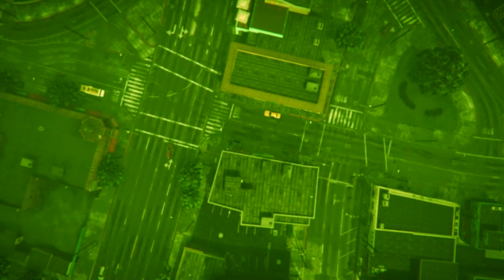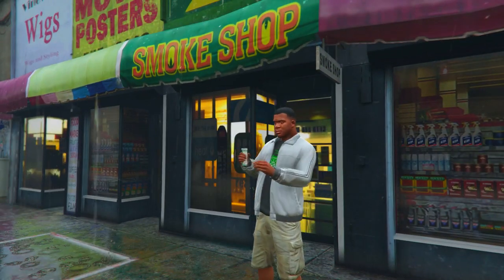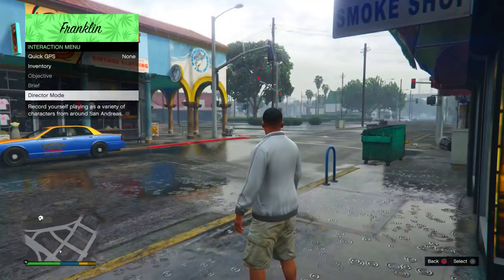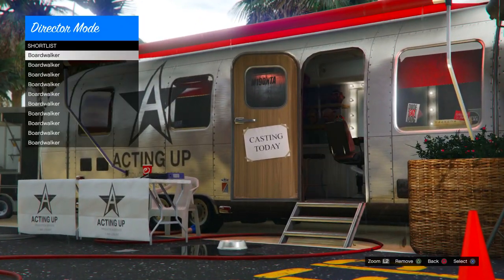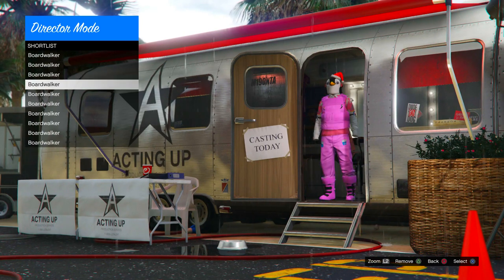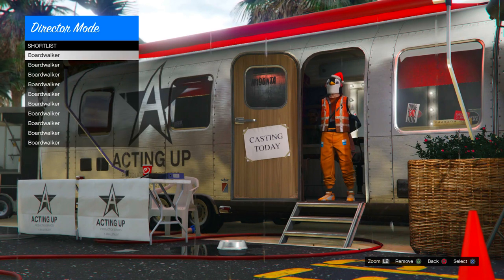Once you're in your story mode character as Franklin, head to director mode by holding your select button and going to director mode. In here, if you have Save Wizard, go to your shortlist actors and pick one of the outfits you want to use. For me, I'm going to use the orange one — keep that in mind.